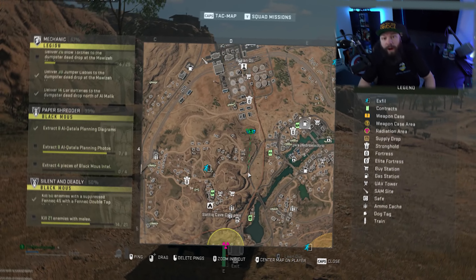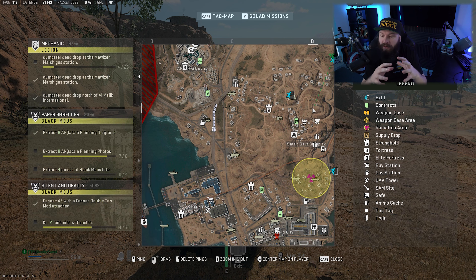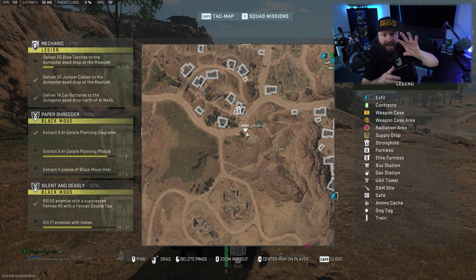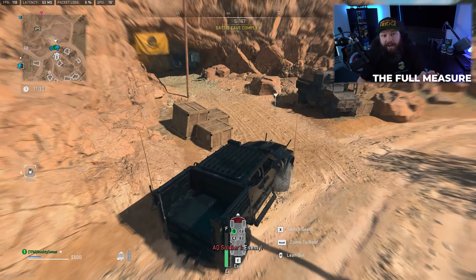The Weapons Repair Kit key location is actually within the underground tunnel complex that is the Satik Caves. The easiest and fastest way to get to this chest is to come from the left side of the map, within this little complex of houses. There's a tunnel entrance right where my cursor is.